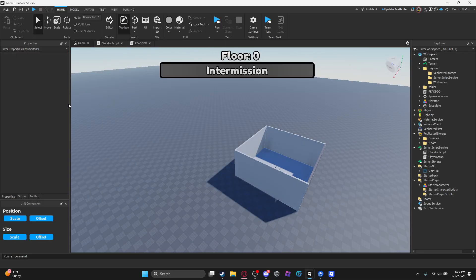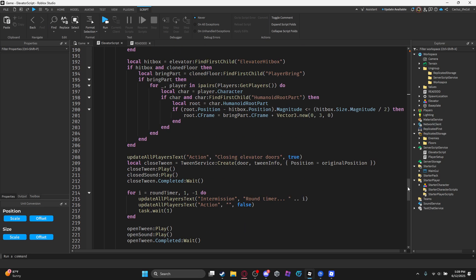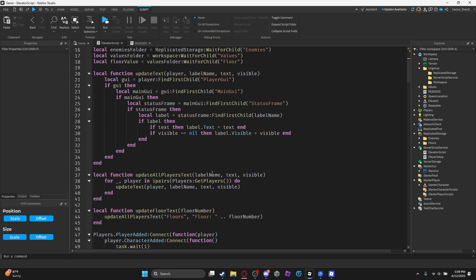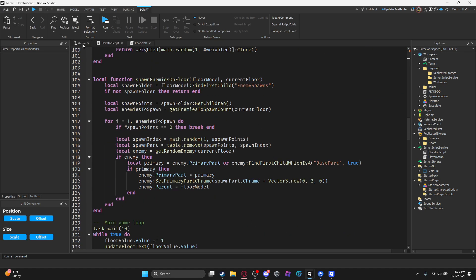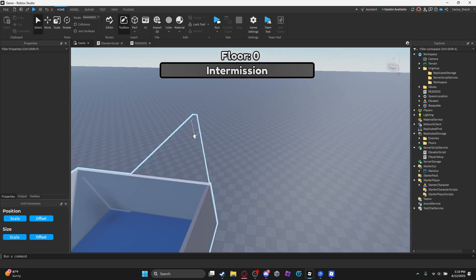Just in case I had my mic muted before: the countdown time is how long it takes to prepare and generate the floor, et cetera. Round time is how long you can be in there. Save times is how long it takes for you to get back. You can make those whatever you want, basically.